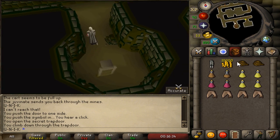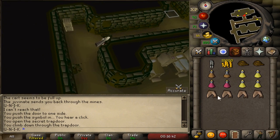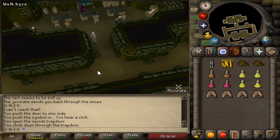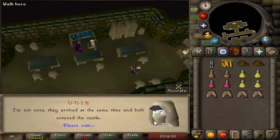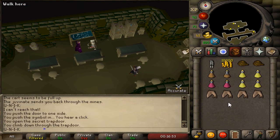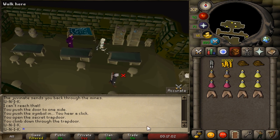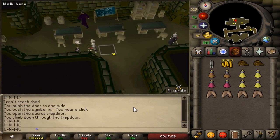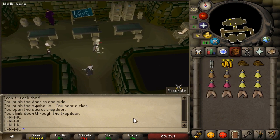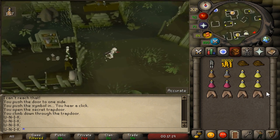Head north and talk to Cephalon. You will be informing him about what you just saw. Now you'll have to return back the way you came. It's not really required to talk to the other people there, but you can if you want. Go back to Morytania the same way as before.